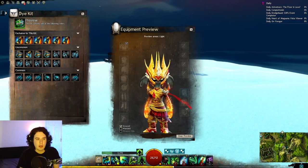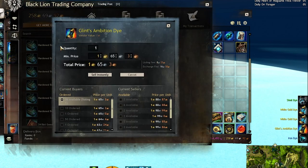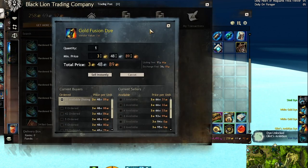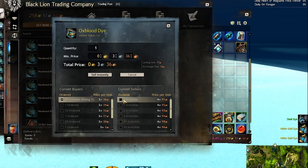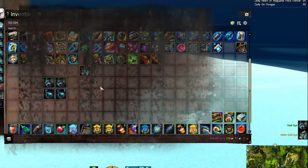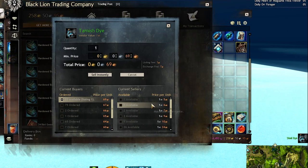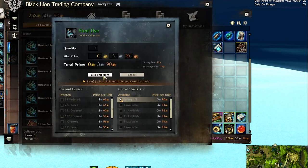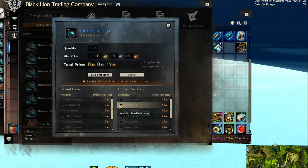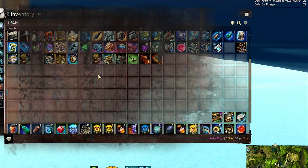Now let's dive into the chest loot. Let's start off with the dyes — quite a reward. We got Glint's Ambition, which we don't actually have yet — that is currently 180 gold. We got Gold Fusion, which is currently 366 gold — it's probably going to go back up but it'll be down for a little bit. We've got Oxblood at 490 gold. We got two White Gold dyes at 390 each. We got a Tarnished Eye at 1 silver 5. We got Steel at 390. We got Purple Tint at about 17-18 copper. And we got two Irons at 110 each — very good.